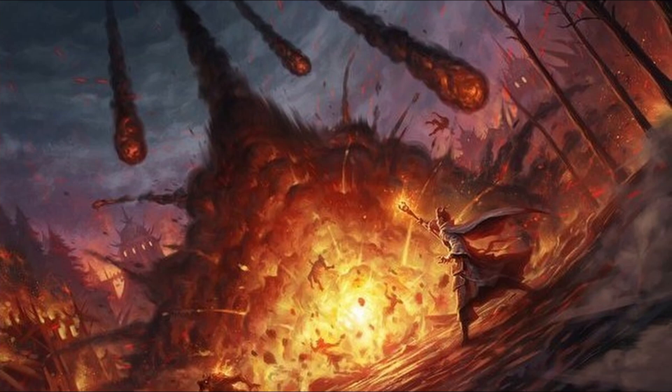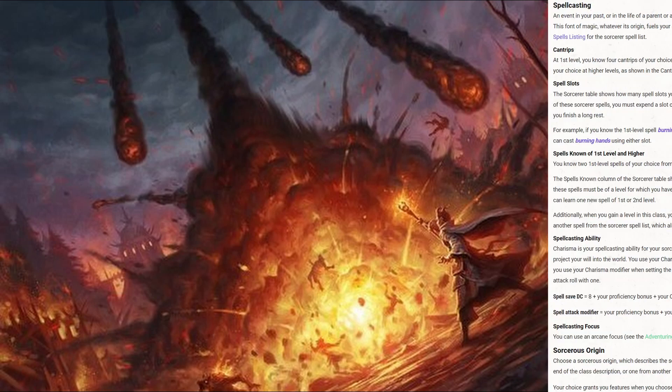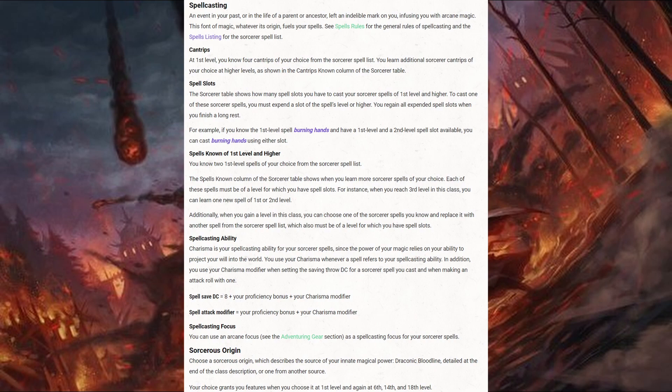With the overview laid out and the pros and cons analyzed, let's review the unique class abilities that the Sorcerer earns as they level up. Starting at level 1, the Sorcerer gains their spellcasting and chooses a Sorcerer's Origin.